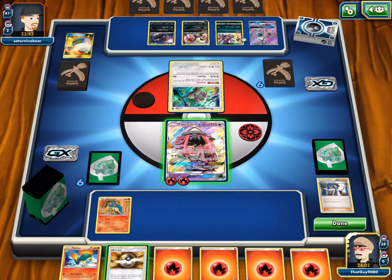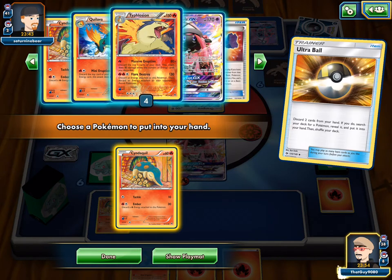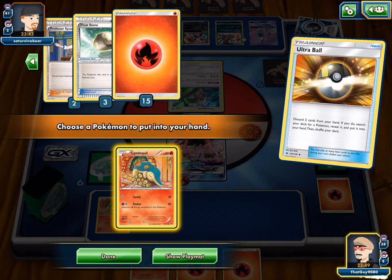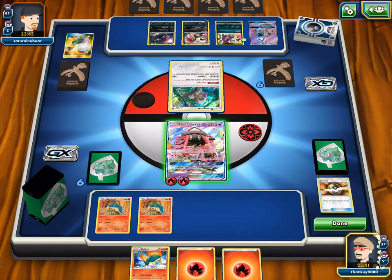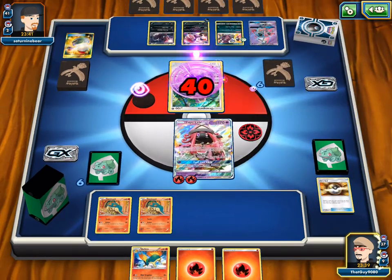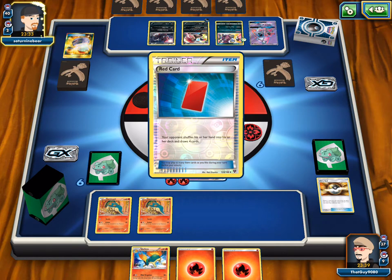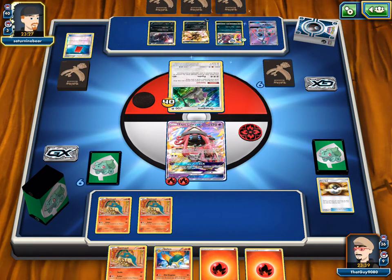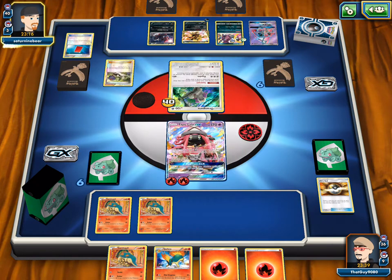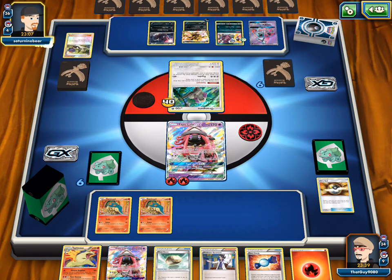He Red Cards us. We draw Cyndaquil. He has the GX Zoroark out — the Typhlosion attack requires fire energy, so Zoroark can't copy Massive Eruption unless it has fire energy. We candy Typhlosion this turn. We could Sycamore and then Massive Eruption but don't Sycamore on the same turn you Massive Eruption — because then you drop seven energies into the discard before erupting.